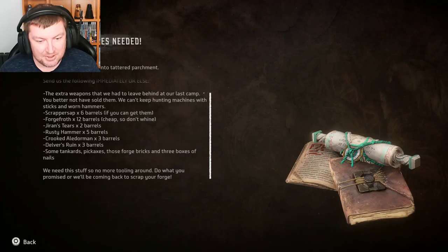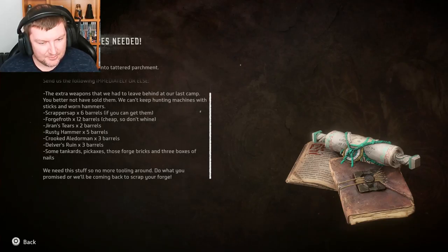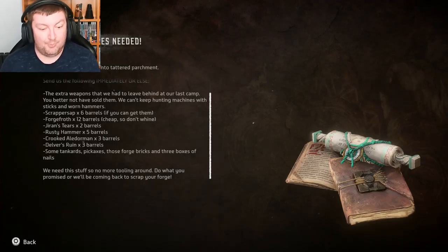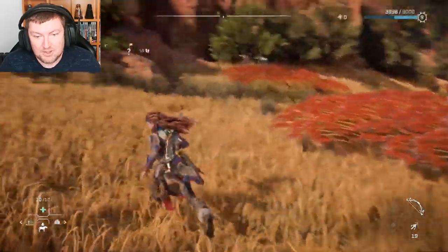'You better not have sold them — we can't keep hunting machines with sticks and worn hammers. Scrapper sap, six barrels. Forge froth, twelve barrels — cheap, so don't whine. Jiren's tears, two barrels. Rusty hammer. Halladorman. Del's ruin. Some tankards. Pickaxes. Those forge bricks. And three boxes of nails. We need this stuff, so no more toiling around. Do what you promised or we'll be coming back to scrap your forge.' Well, that ain't too nice is it?